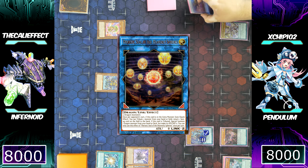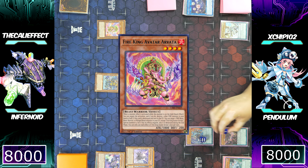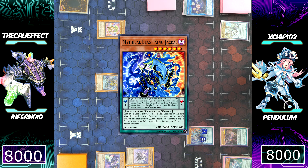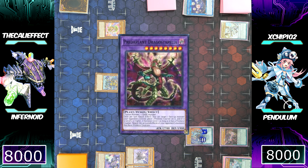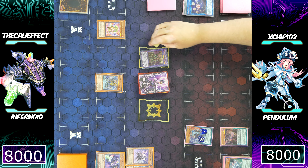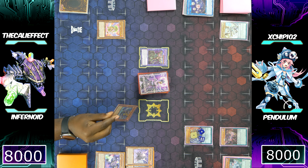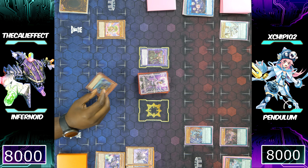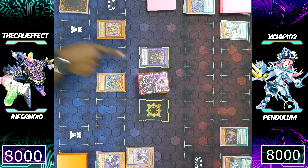Entering battle, I'll attack with Attondel, declaring attack on Chip's Hieratic Seal. He's going to use the Hieratic Seal — I'm immediately going to activate Fire King Avatar Arvata to negate the effect. Chip's going to respond with Mythical Beast Jackal King, but I have the response: I'm going to use the on-field effect of Predaplant Dragostapelia. Chip's like, wait — this card has an effect? Yes — it can place a counter on a monster, negate its effects, and change it to level one.